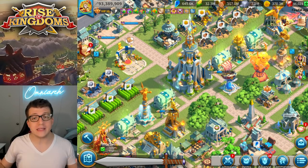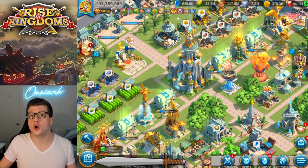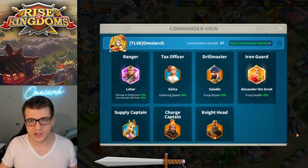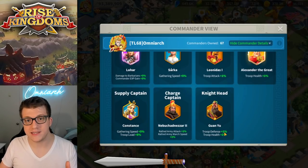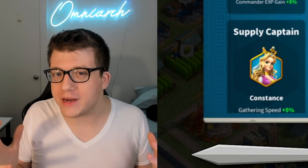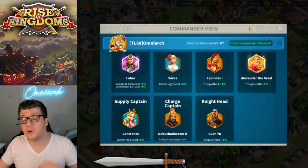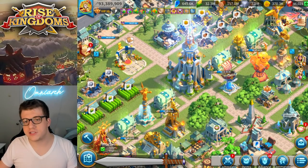Tip number one might actually be really obvious to some of you, but I've talked to multiple players who've played this game for years and they actually had no idea about this — myself included. And that is that the stats you get on the commander view page actually apply to your primary and your secondary commander. So that means if I have a Guan Yu primary and a Leonidas secondary, they're going to gain a total of 1% defense, 1% health, and 1% attack because I have my Leonidas set in the commander view.